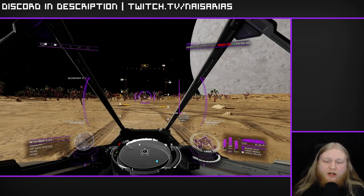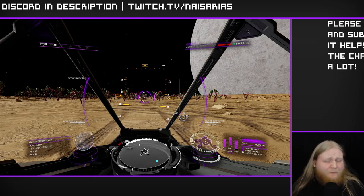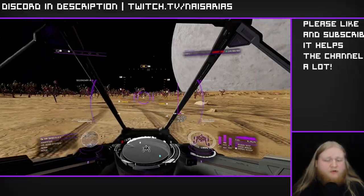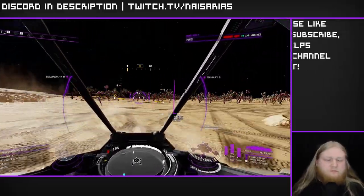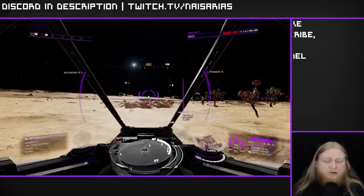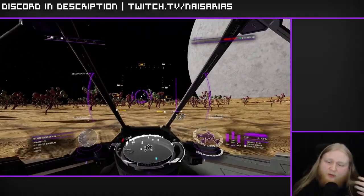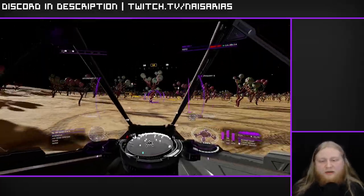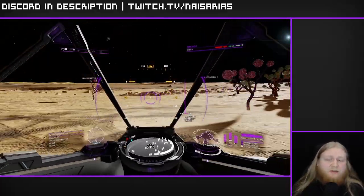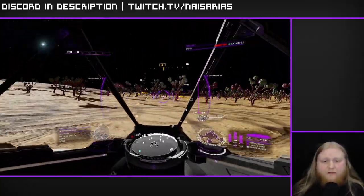Once you're down on the planet and ready to gather materials, the first tip is to turn off drive assist. Drive assist makes the SRV much more clunky to drive — it handles so much better and is much more responsive without it. This makes it much easier to navigate around crystal shard forests or brain tree forests, and you won't even notice it's off other than the fact that it'll literally be easier to drive.